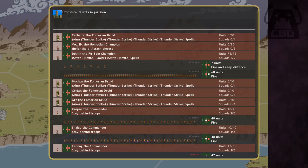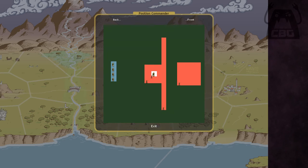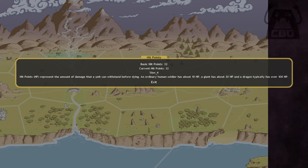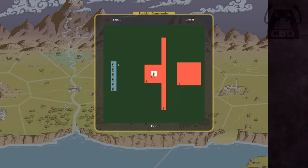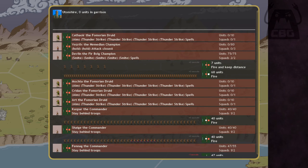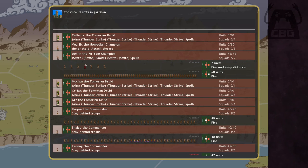Moving the remaining druids into position. An important positioning consideration: druids have a size of four, while an ordinary human is size two. You can fit up to six size points in a single square, meaning you basically can't put two giants in the same square, but you can fit a giant and a human. So the giants need to be positioned carefully.